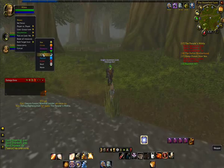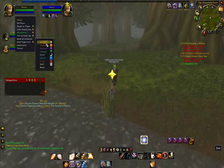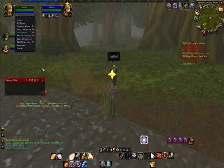You can also set raid targets — so I'll go through this later. Say for example I want to give him a star. It just means it's easier so everyone knows what they're doing. I'll show you when we go on a dungeon in the next video. Okay, so we'll go get Hogger now.